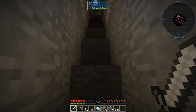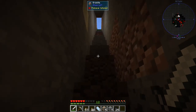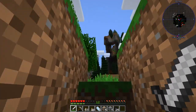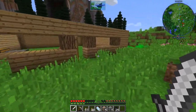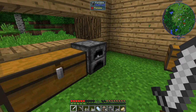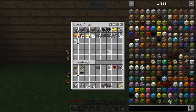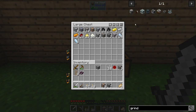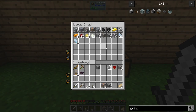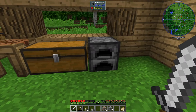Let me see if I have the stuff to craft it first. It's called a quartz grindstone, I believe. So you need a wood gear, Certus Quartz, cobblestone, and then regular stone. How do I only have seven cobblestone? That does not go in there. Let's go ahead and get smelting.